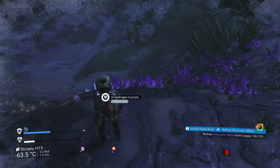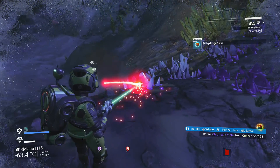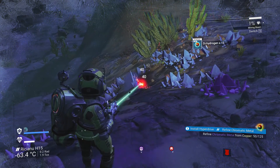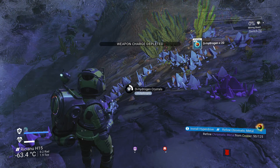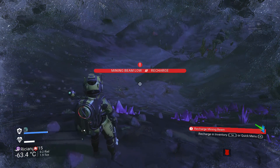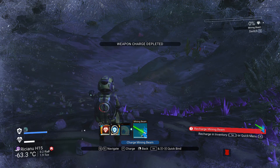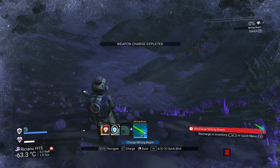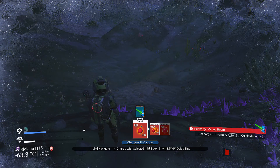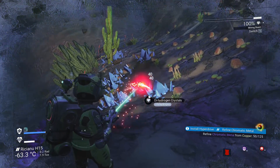You're just out here harvesting resources, picking up stuff, and your mining beam or your terrain manipulator or anything really — your weapon charge gets depleted. The standard way of doing it is you hit X, go to your little recharge menu, X recharge, select whichever item you want to recharge, click on it, then click on the substance you want to recharge it with, and your weapon is recharged. Then you go about doing what you need to do.